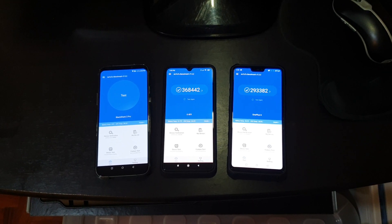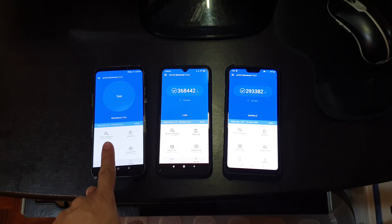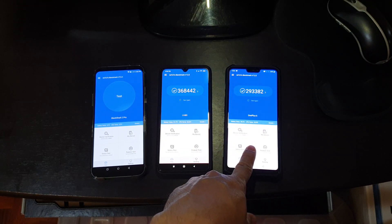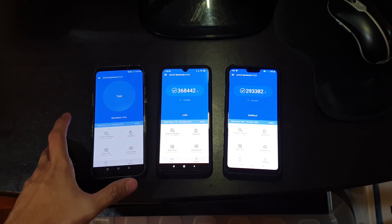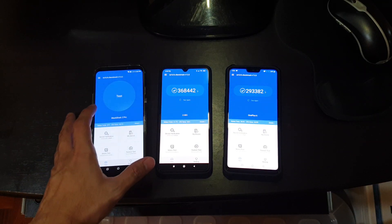Going to be doing another Antutu test — these are all on version 7.2.2. Just did an unboxing of the Black Shark 2 Pro, so that's included in this test. The Black Shark 2 Pro is on the leftmost, the middle is the Xiaomi Mi 9, and I've got an older OnePlus 6 with the Snapdragon 845. After this test I'm going to be installing version 8 and redoing the test.